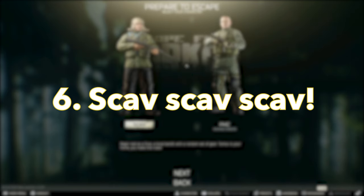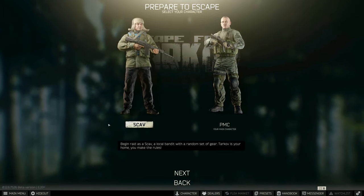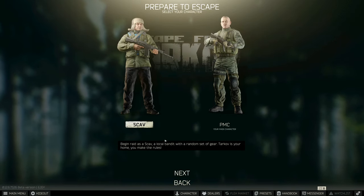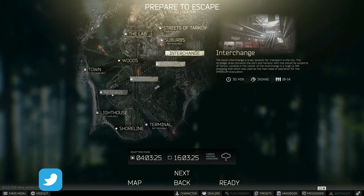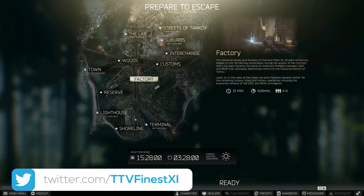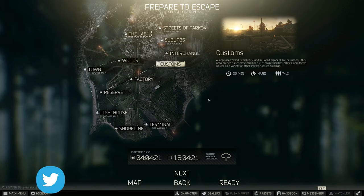Last but not least, number six: do yourself a favor and scav even if you feel like you don't need to. Scav runs can be epic, but I think a lot of us forget once we get on in levels. You can spawn with any number of items on you, including rare keys. Scav runs can also help you cut bad raids short. It's my number one recommendation when raids start going south — scav runs are a free way to get a mental reset and get back to winning.